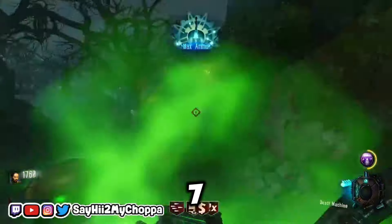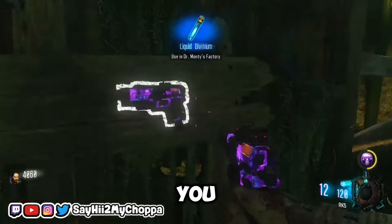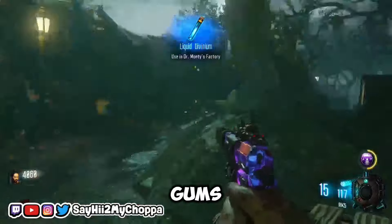Keep killing zombies at the two barriers until round seven. Run over the RK5, shoot your gun, reload, and buy ammo. Once you earn a Liquid Divinium, either close the app if you used gums, or just end the game.